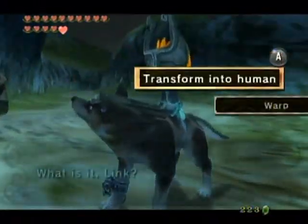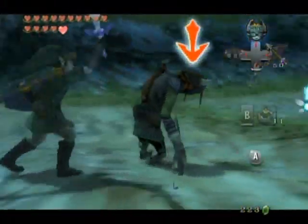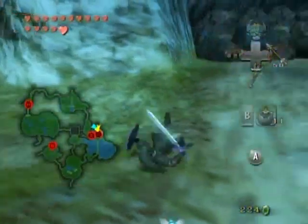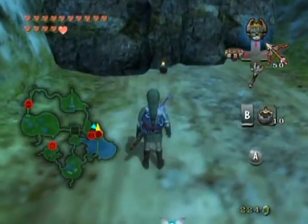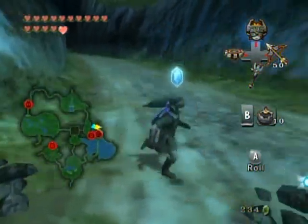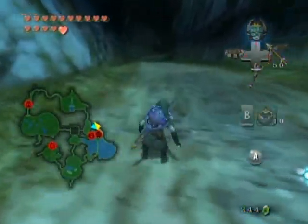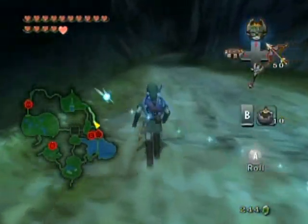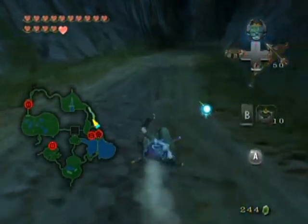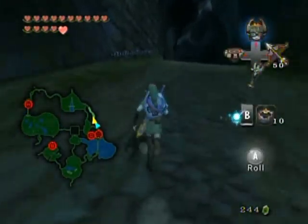Throw a bomb up there and blow out the way. For some reason this explosion opens up the entire area, even though the explosion radius is definitely not large enough for that. Now you want to follow this path — this is a new path I didn't show before. I'm going to attempt to connect all the paths on the map, just to complete the map per se, show you everything. And look at this — it's another spinner track!